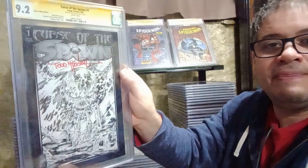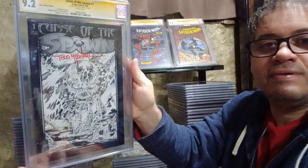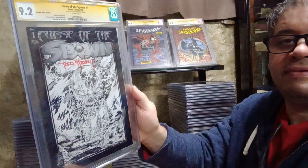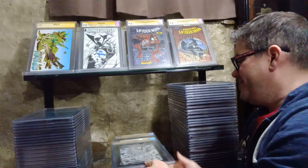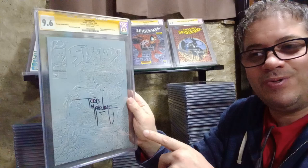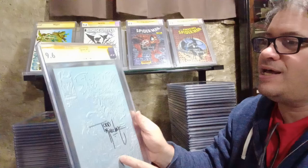Here's a 9.2 Course of Spawn number one black and white edition. Here's another 9.2 - cyan, blood, and red ink. Here's a 9.6 Spawn number five. By the way, there are some books signed with Stan Lee's blood - apparently his handler grabbed some of Stan Lee's blood and there are books signed with it. Spawn number five - first appearance of Red Prince and first appearance of Daniela. This is a German edition variant.